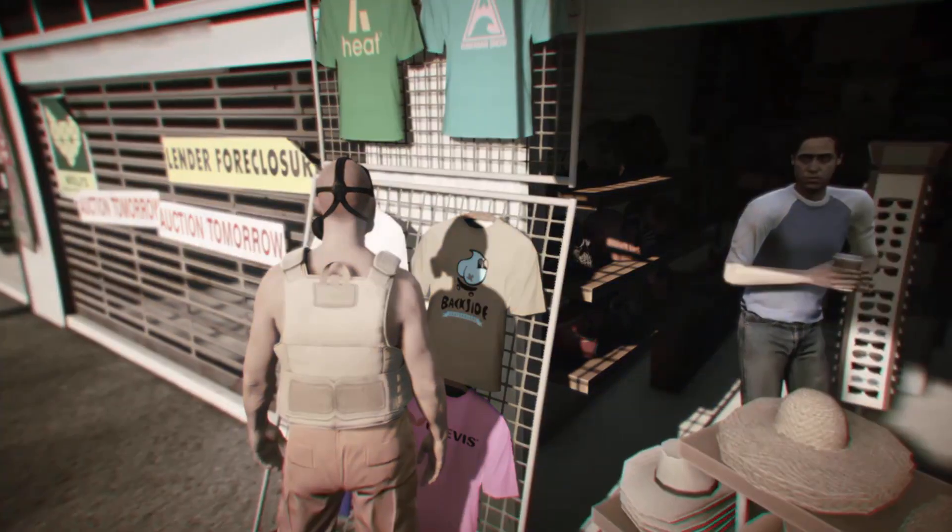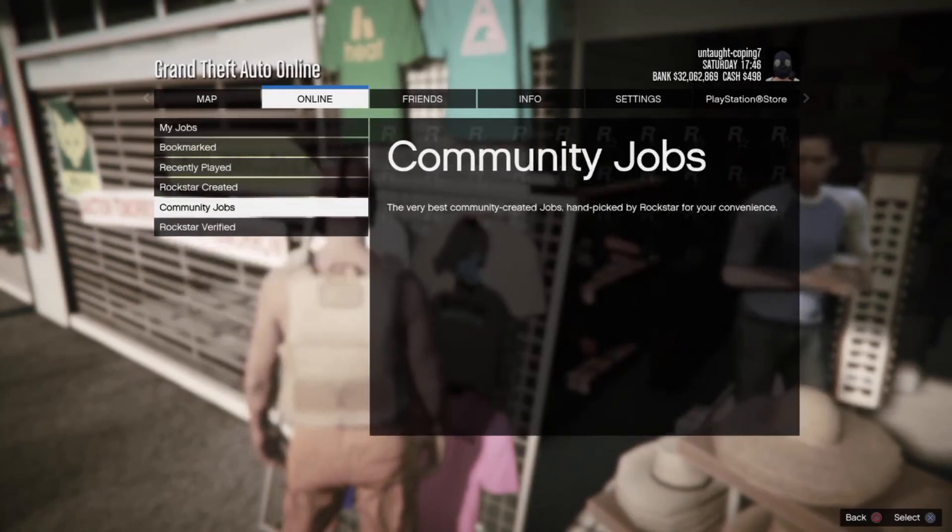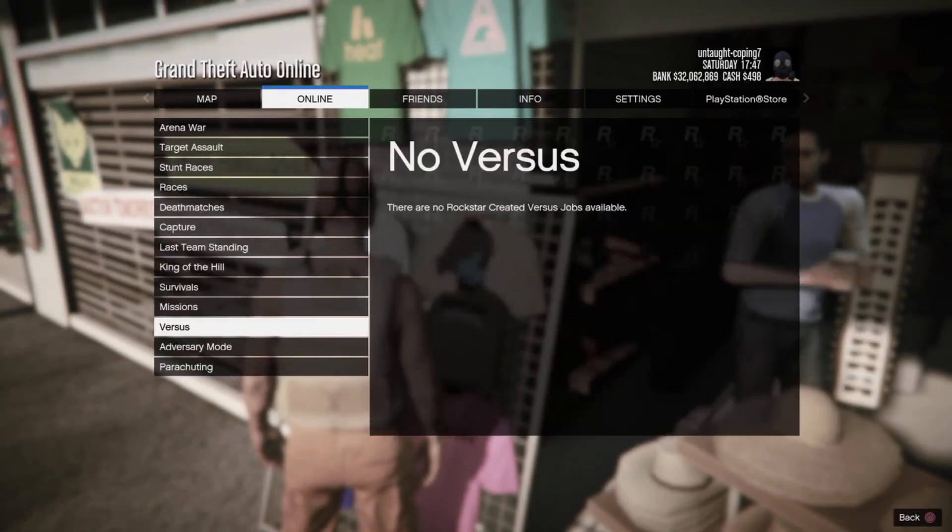And once you have saved the outfit, you want to press Options, go to Online, Play Job, Rockstar Created, Missions, and then start up a Titan of a Job.